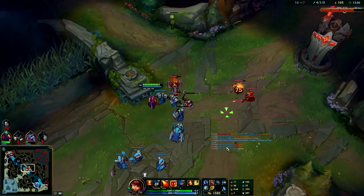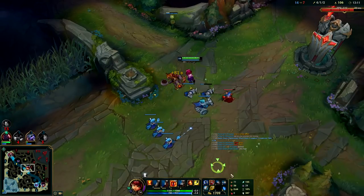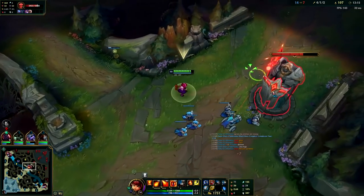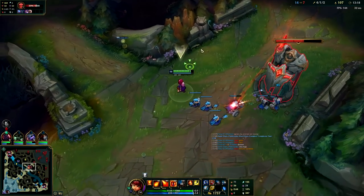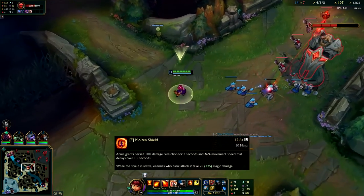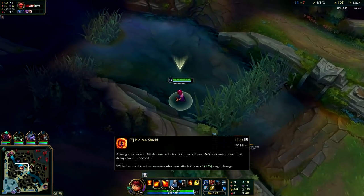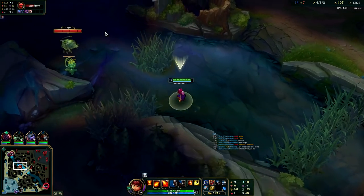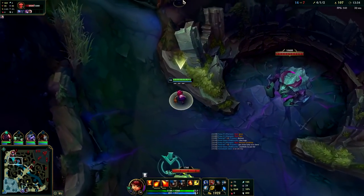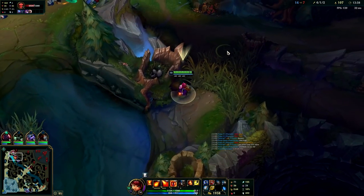Just non-stop auto spam, last hit with Q's. Remember — the closer you are the faster your Q will land, so if the minion is very low and you feel like your Q won't land in time, get up closer and Q it. And E is an amazing escape if they're chasing you — big movement speed boost. The movement speed lasts a second and a half and then the damage reduction lasts for three seconds. 46% movement speed — it does decay but still, a second and a half of that much movement speed is pretty big.